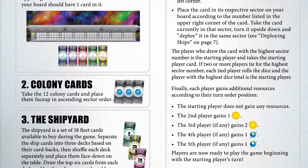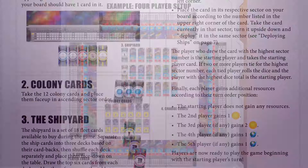The starting player does not gain any resources. The second player gains 1 credit. The third player, if any, gains 2 credits. The fourth player, if any, gains 1 income. The fifth player, if any, gains 1 income. Players are now ready to play the game beginning with the starting player's turn. This page shows an example 4-player setup, with the shipyard, colony cards, and command consoles all visible.